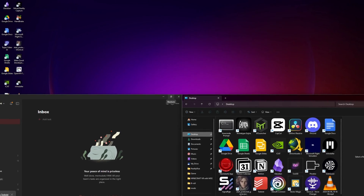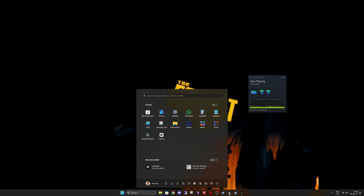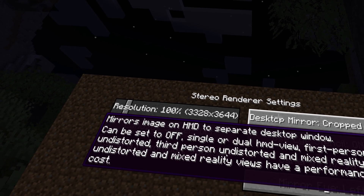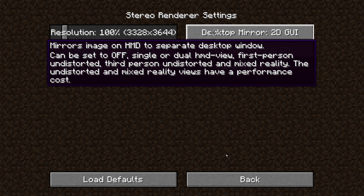During gameplay, remember to shut off unnecessary apps and programs to free up resources for the game. Also ensure that the game window is in focus, as games may run at lower FPS when they are not the selected window. It's important to note that mirroring the screen you see in your headset onto your monitor should be avoided whenever possible, as this unnecessarily consumes resources and can result in slower game performance. Unless you're streaming or recording, render the image solely on your MetaQuest headset instead of both headset and monitor.